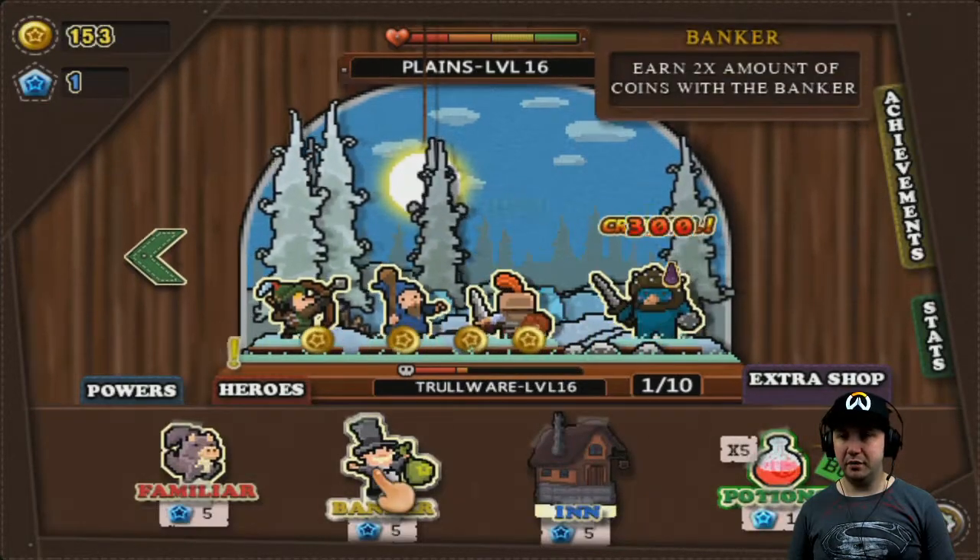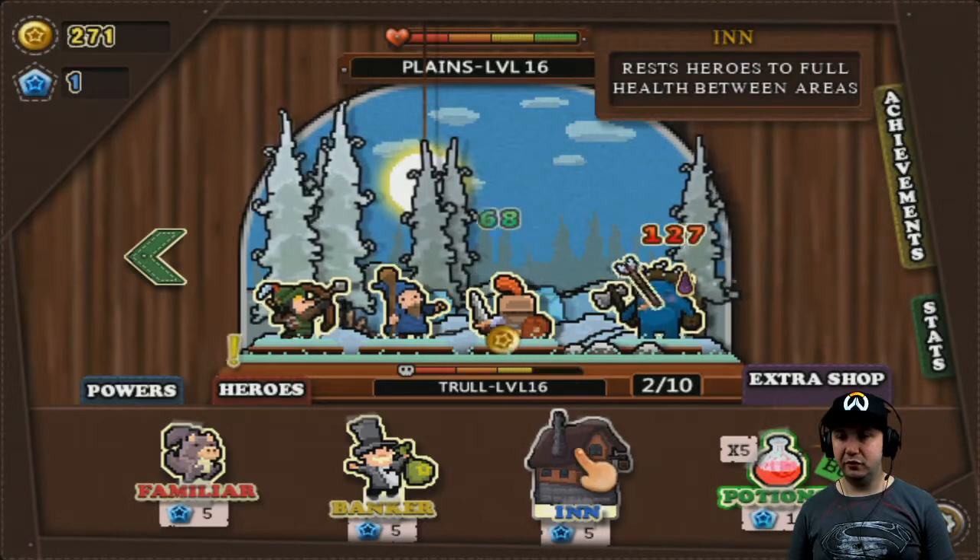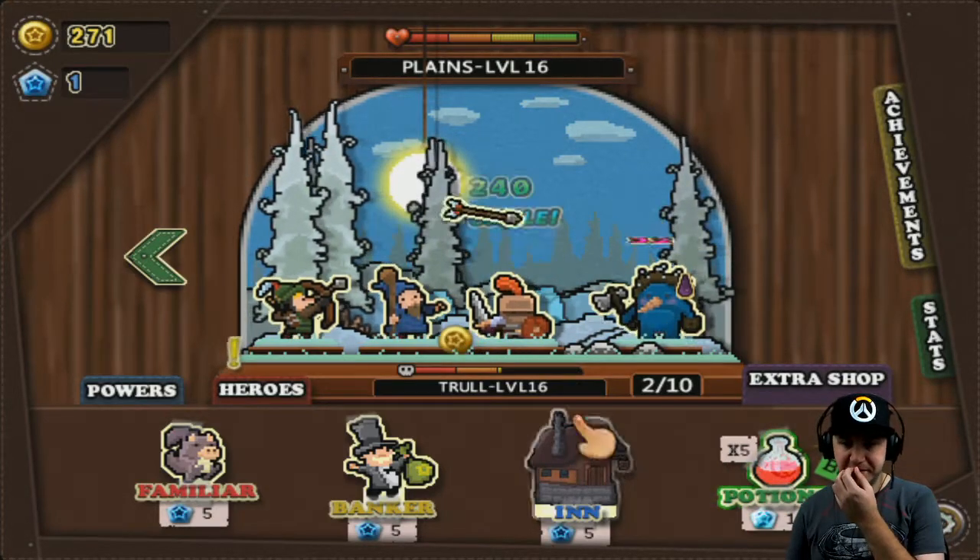What's this stuff do? You can get a banker, summon a pet to fight at your side, press heroes to fall between areas, love potions. Okay.